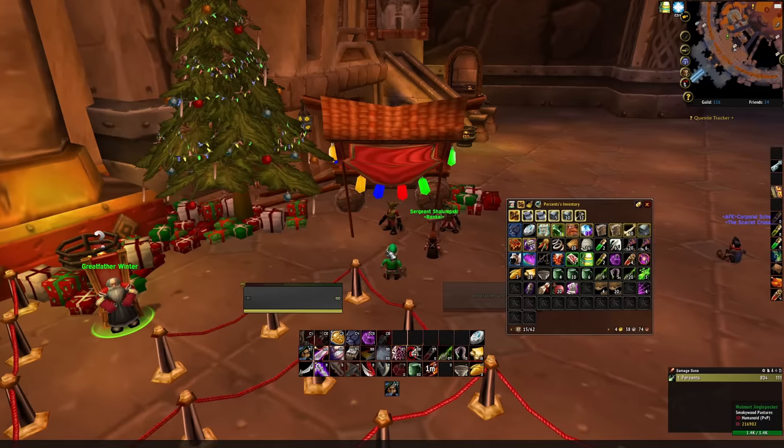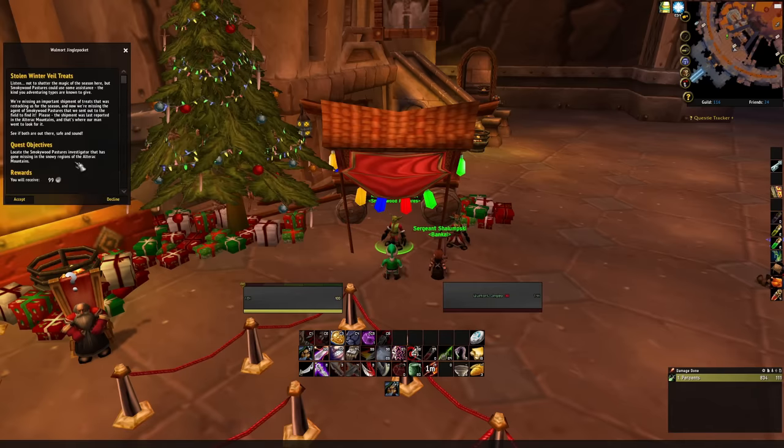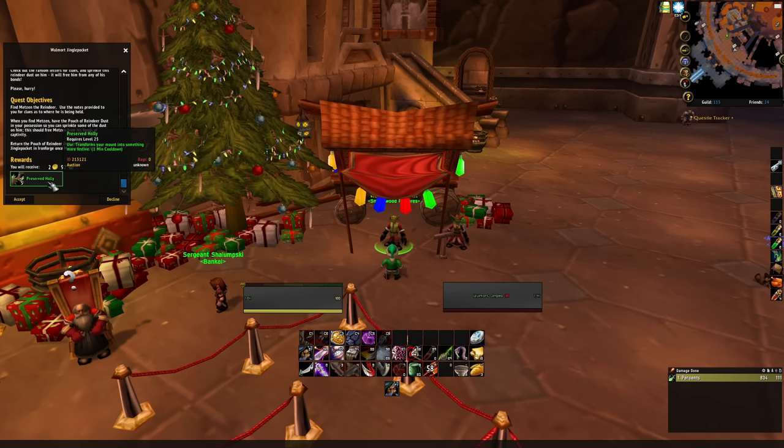Right next to Greatfather Winter there is a Booty Bay Goblin who offers two quests. The first is Stolen Winterveil Treats — locate the pastures and investigate what has gone missing in the snowy regions of the Alterac Mountains, which at level 25 cap should be a ton of fun. The second quest is Metzen the Reindeer, which rewards five Preserved Holly that transforms your mount into something more festive. The quest reward is about three gold and all you have to do is find Metzen the Reindeer using the notes provided as clues.